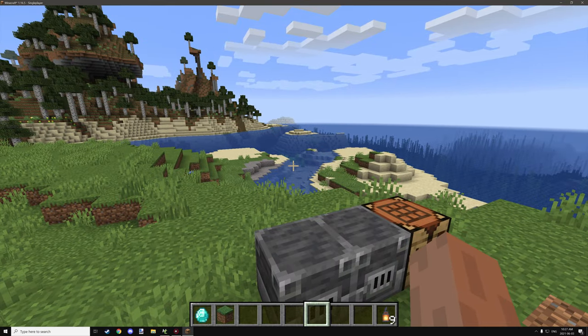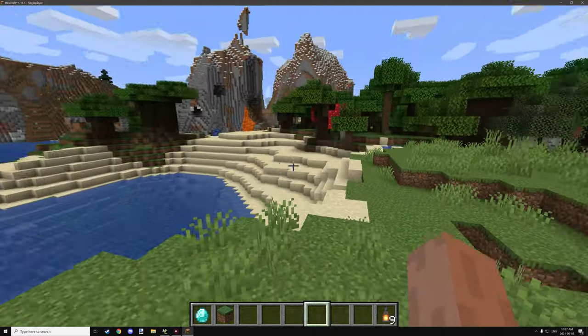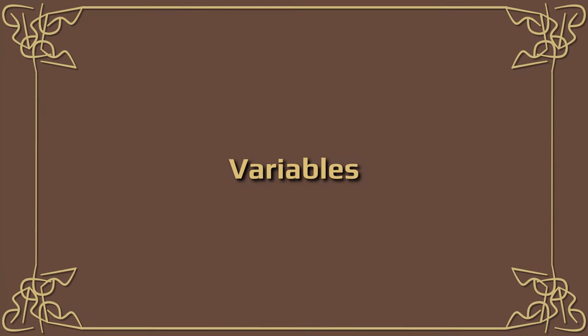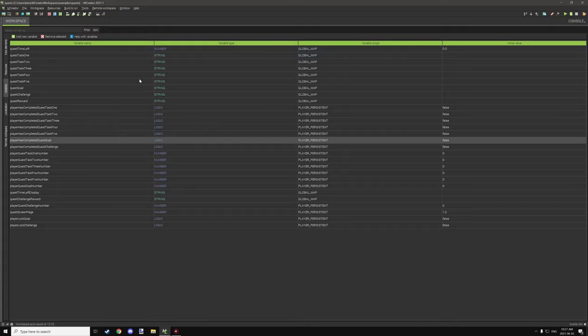Now let's move into mCreator and I'll show you the breakdown of how the scripts are set up, and then we'll do some final notes. There are quite a bit of variables for this particular quest system. We have 'quest time left' — a lot of these are global quest things for global maps. The reason it's on a global map is so it synchronizes across all players, not just specific players. We can synchronize that by setting it to the entire map and that will synchronize everything across everyone.